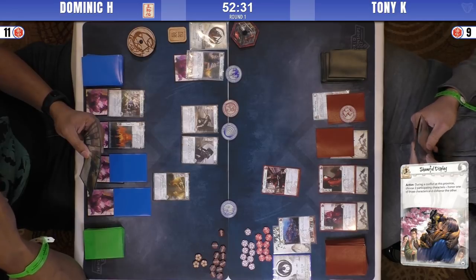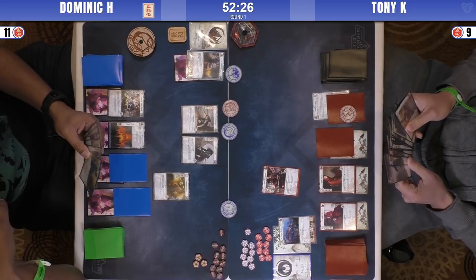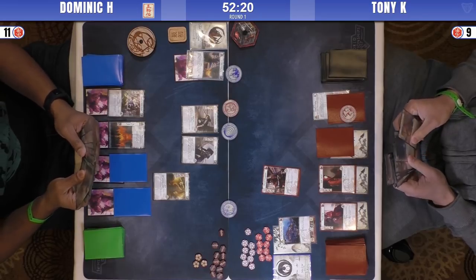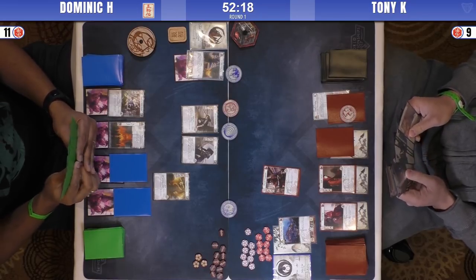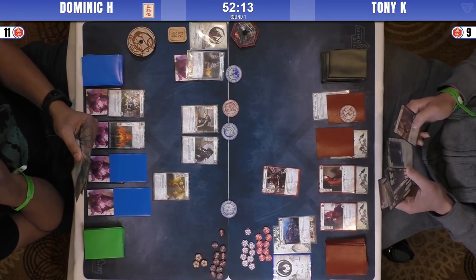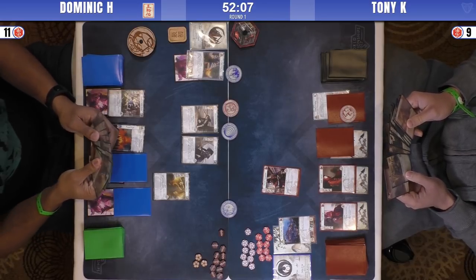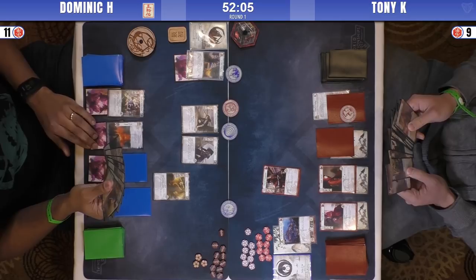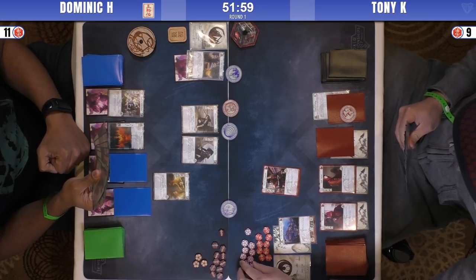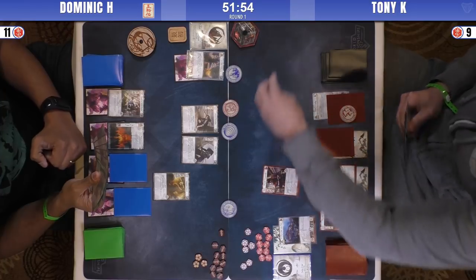He uses seeker void to get a fate there, and he hits shameful display — bad luck, because he's got two targets with one glory, so he's going to instantly go down two to one in this conflict. You want to win your military conflicts as Scorpion. I'm surprised he didn't take the vanguard warrior here, because that would give him a little bit more plus a threat of a break. But it was a good play to bring in heated guardian because he can get plus two plus two — though the heated guardian needs to be participating.